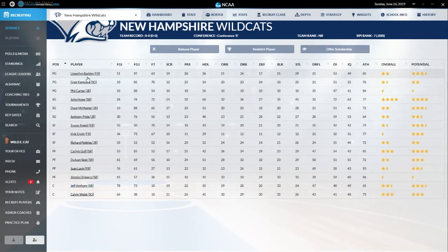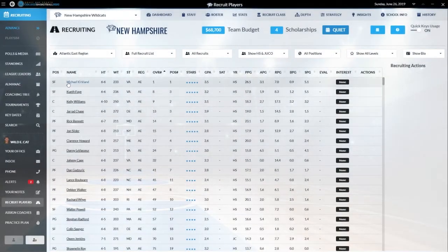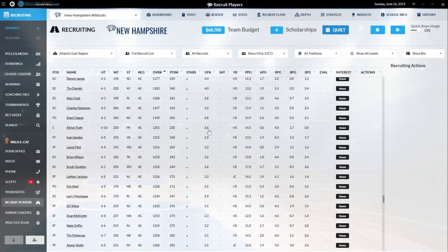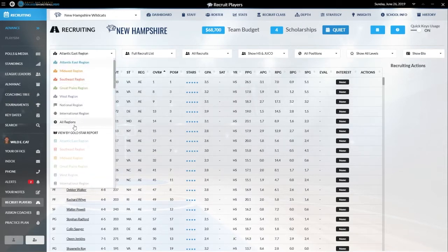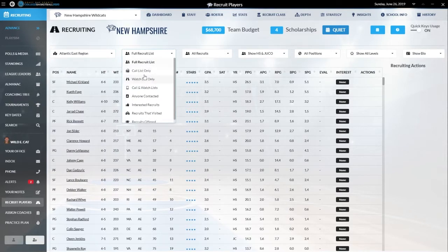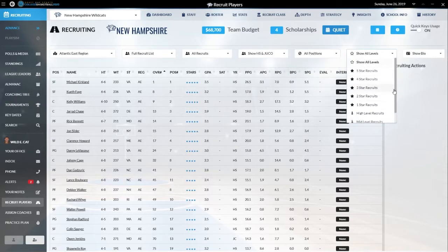With four scholarships, I think we target shooting guard, small forward, a big man — either a power forward or a center — and a point guard. Recruiting is super in-depth. This lists every recruit — actually just the Atlantic East. You can look at each region individually, recruits on your call list or watch list, committed or available recruits, high school and JUCO, and you can search by position and star level.